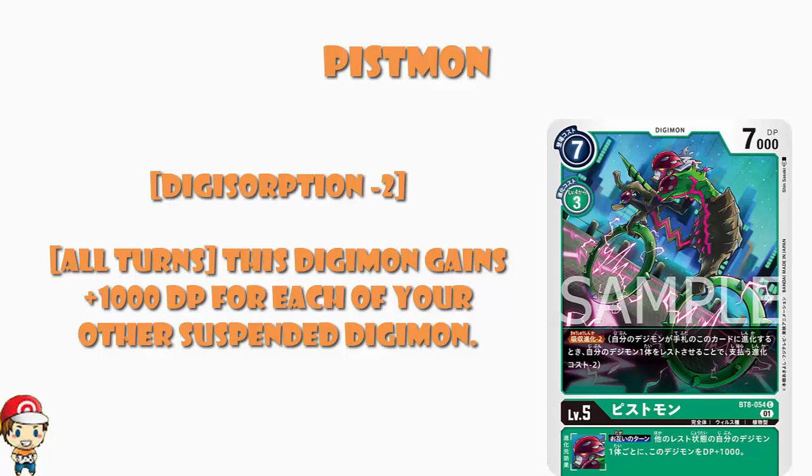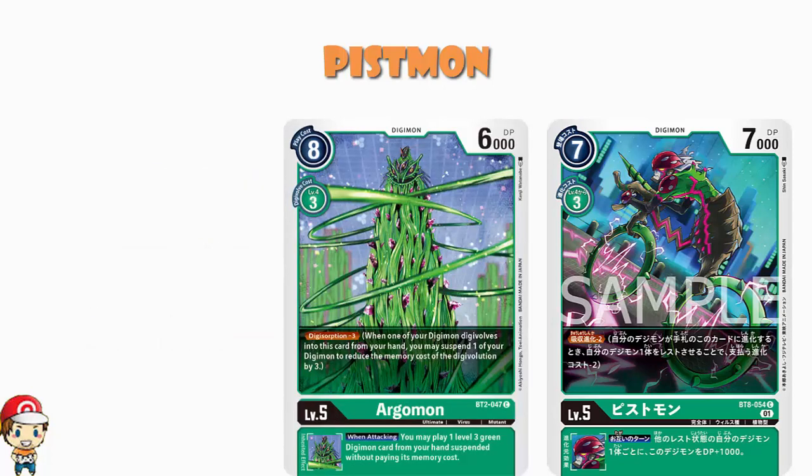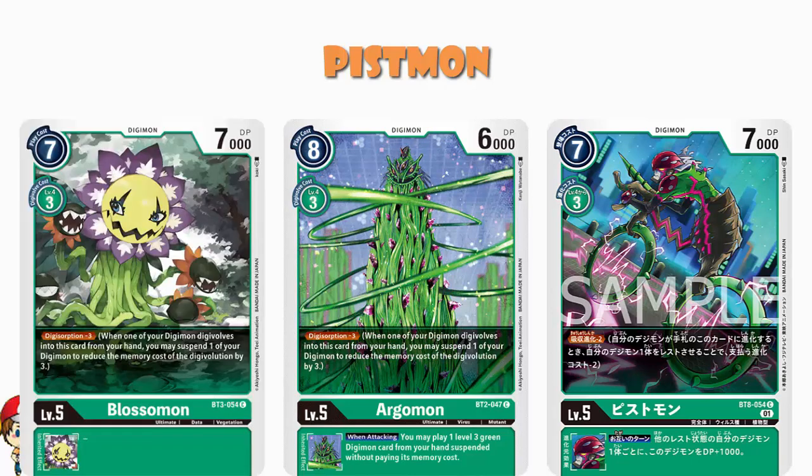If we look at green level 5s, we've got other options for cheap Digivolution. Obviously, we've got the Argimon with download minus 3, which lets you play a level 3 when you're attacking — a card so good it's been restricted to one copy. We've also got Blossomon, which is very similar but doesn't have the Inheritable skill and lets you Digivolve for 0. So we have other options, and this is only Digisorption minus 2, not 3.